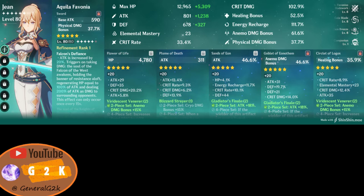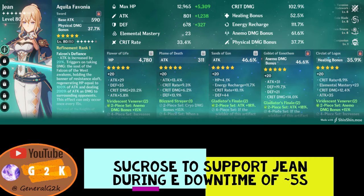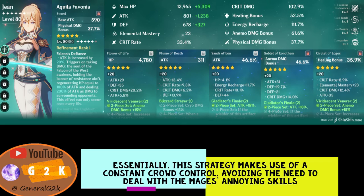This actually impacts the strategy quite a lot. However, the strategy is still viable with a C0 Jean, just a little bit slower. To support Jean, I use Sucrose with Sacrificial Fragments, which gives you 3 charges of her E — a very useful crowd control skill to use when Jean's E is on cooldown.